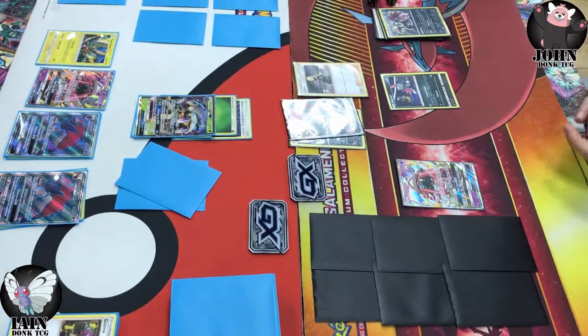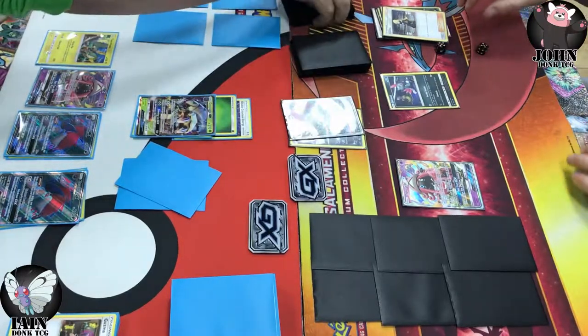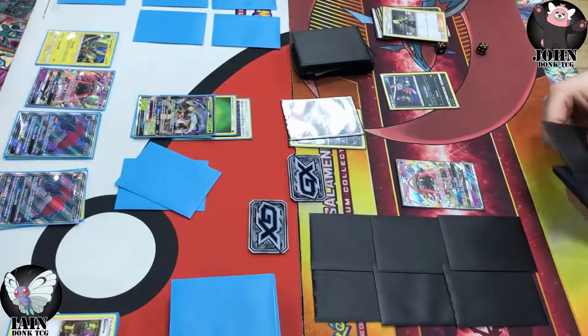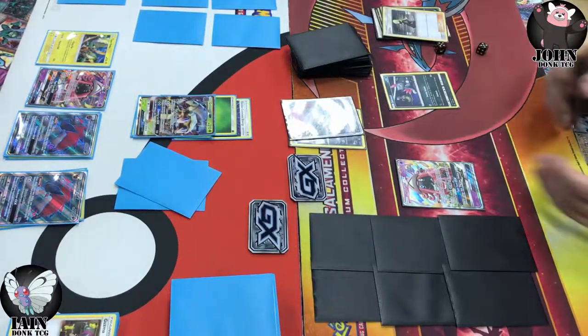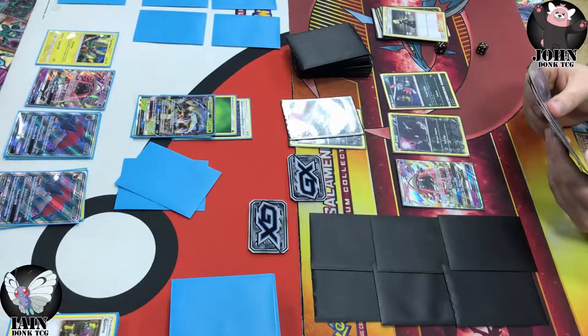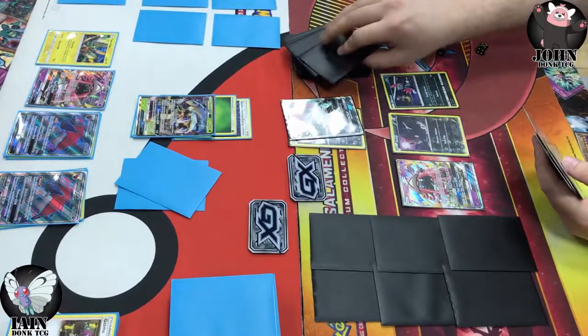I just knew I needed to get that off the board to set John back a few turns if possible. Cynthia's coming down there — not the best of hands at that point. Just looking to draw into something. If memory serves right, I'm sitting on a pretty decent hand at this point. Another Zorua is going to come down on the bench. Pretty happy to see that. We're going to trade away Mew — poor Mew! This was the first week both of us had these Mews and I don't think either of us played one.